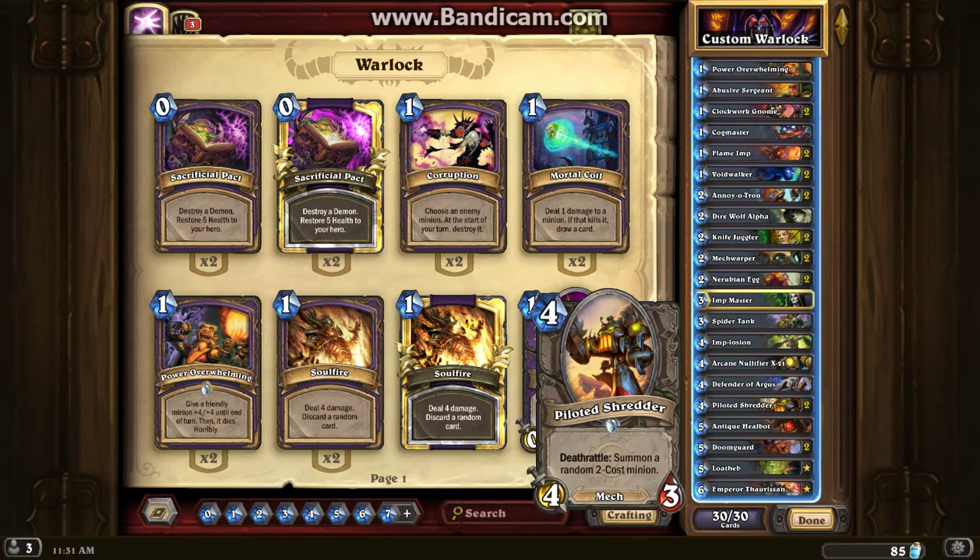Piloted Shredder is pretty much an auto-include in so many decks now, just because of its Deathrattle — after it's gone it summons another minion, so it's like it didn't even die. Antique Healbot comes in because you're using a lot of card draw and you're so aggro that you're going to be topdecking if you don't draw extra cards. Being able to get that 8 health back can really be a game changer and really just demoralize the enemy. If you go down to 22 health, drop this on turn 5, you're back up to 30.